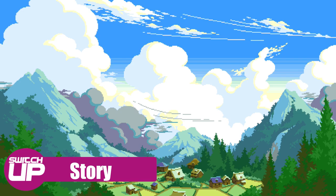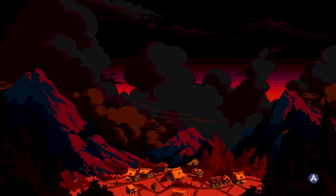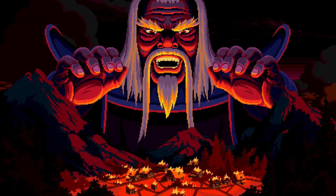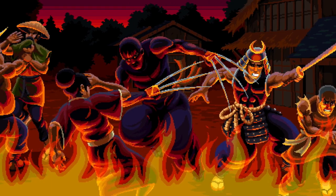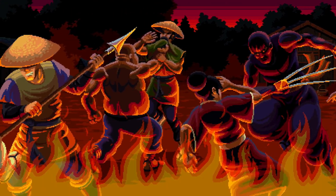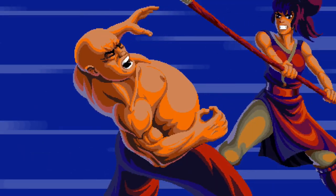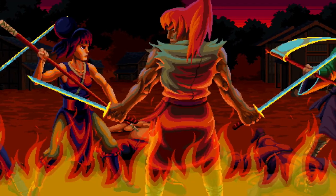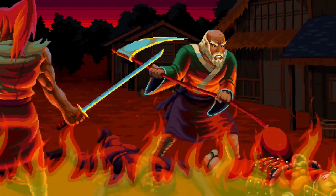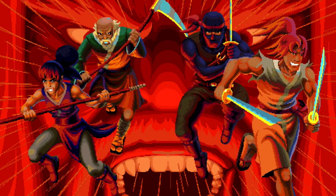Story-wise, things are kept to a very brief cutscene. A seemingly peaceful village is shown until suddenly an evil figurehead appears, casting a shadow over that village, signifying his sinister intentions, and soon four heroes step forward to fight against their would-be oppressor. It's very brief and is all done via images with no text at all, but it gets the message across, and reminded me of the flashy intros you would get on the arcade beat-em-ups back in the day, such as the Turtles arcade game.